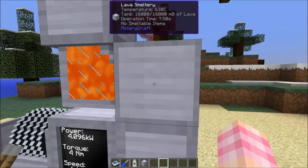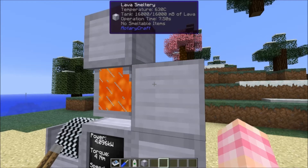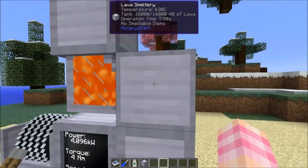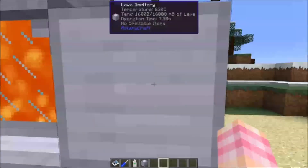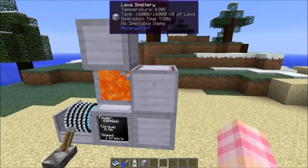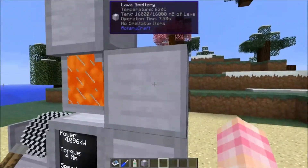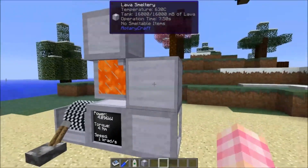When you first get this to 400 degrees, the operational time will be 10 seconds. Now that it's heated up to the max temperature of lava — which is 630, or 600 with 30 degrees ambient temperature — it's now running at 7.5 seconds. Maybe it would run even faster in the Nether. It seems like the temperature, not the input power, is what determines how fast this runs.